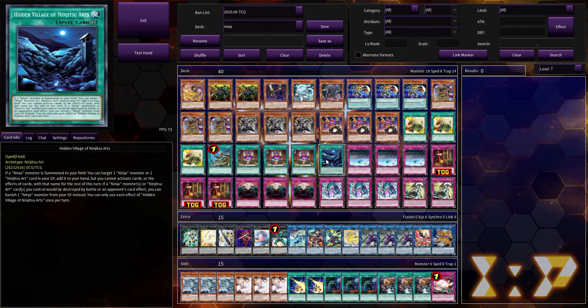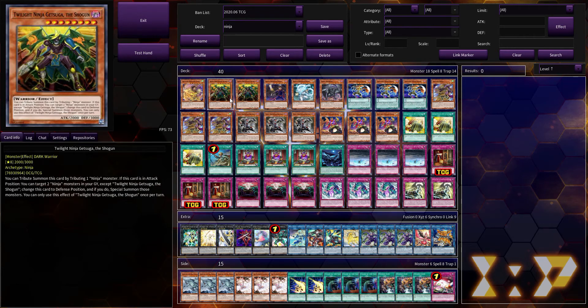For recovery, we have three cards. We have our one-of Hidden Village of the Ninjutsu Arts. When a ninja is summoned to your field, you can target a ninja monster or ninjutsu art card in the grave to put it back in your hand — however you can't use it that turn. And if a ninja monster you control would be destroyed, you can banish a ninja from the graveyard instead. It's very searchable so it's fine to have at one, but it's decent recovery. We also have Twilight Ninja Getsuga the Shogun. Getsuga Turbo is honestly something I should have made because it is way better. Basically it can be tribute summoned by tributing one ninja, and if it's in attack position you can switch it to defense and revive two ninja monsters with different names. It's honestly a really good card, and building a deck around it seems like it'd be a fun idea.